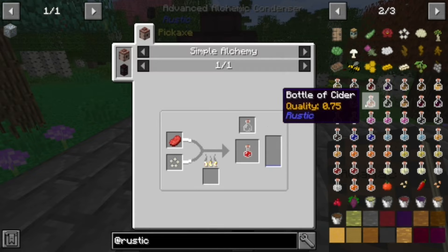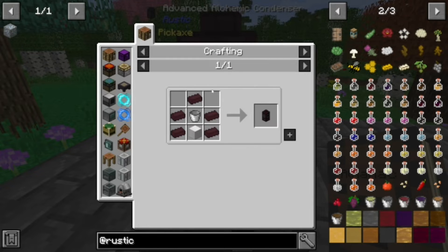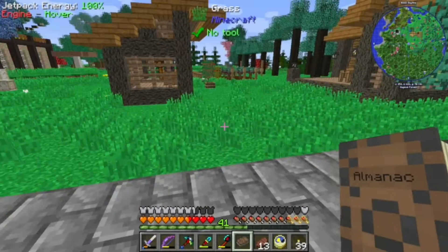Elixir of instant health — that sounds good. So we're going to need chamomile, which is something we find in the world, and raw beef.